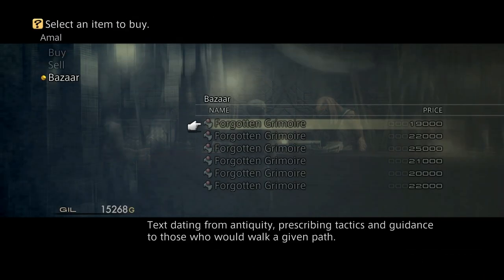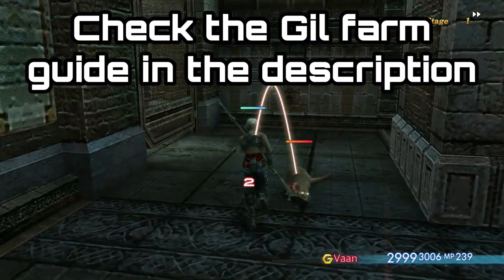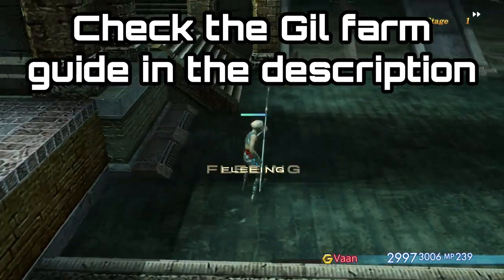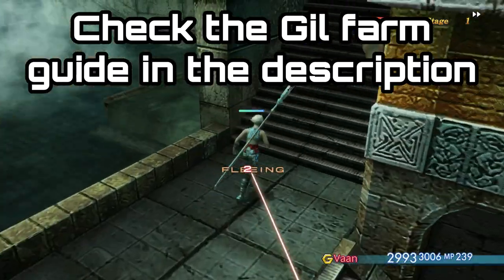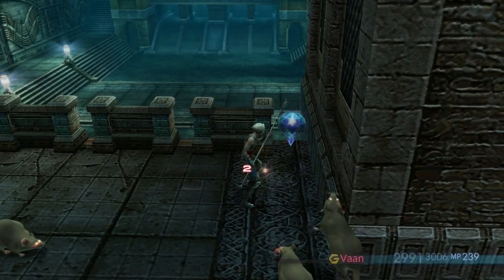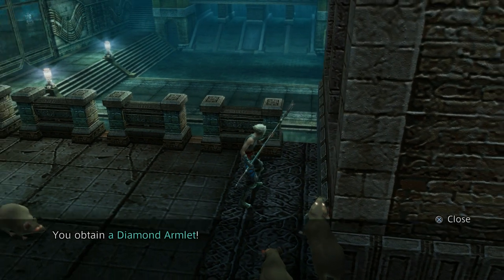The grimoires are very easy to unlock but they are really quite expensive — they range from 18,000 gil all the way up to 25,000 gil, so even mid-game it can be incredibly hard to get this amount. I do have a very good and fast farming method for getting gil and that'll be in the description down below. It won't break your game at all and it can be done from the very start of the game, so I would definitely take advantage of that before you set out on your journey.